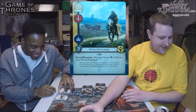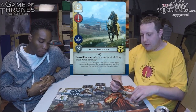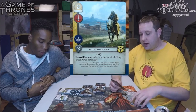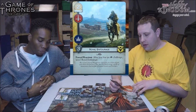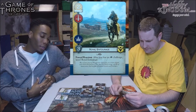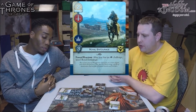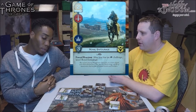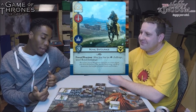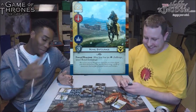Next card: Royal Entourage. He's a two-cost Baratheon character with military and power icons, three strength, non-Loyal, and an Ally. Forced reaction: after you lose an intrigue challenge, kneel Royal Entourage.